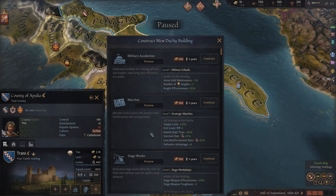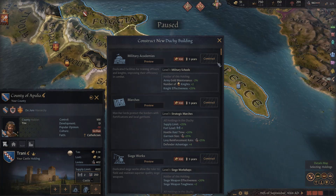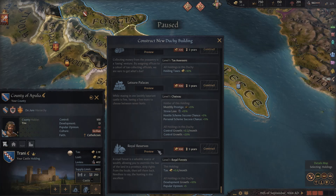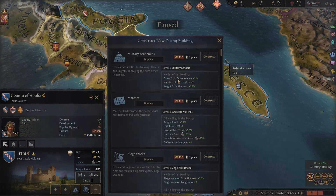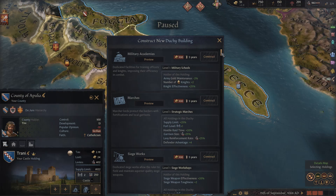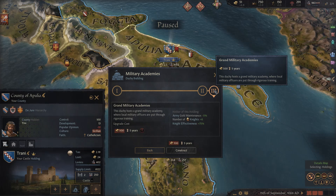Next on the list are duchy buildings. Duchy buildings can only be constructed by feudal or clan rulers in the de jure capital of a duchy. You have a number of possibilities depending on what you want. As your realm grows and you control more duchies directly — within your domain limit — you can specialize certain ones on military and others on development growth and economics. One important tip: always look at the preview and check the maximum level, not just the starting bonuses.